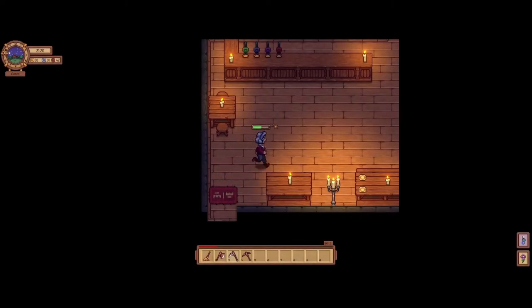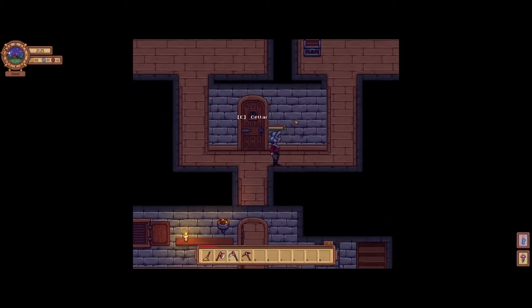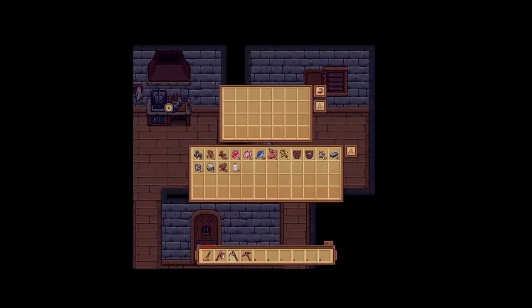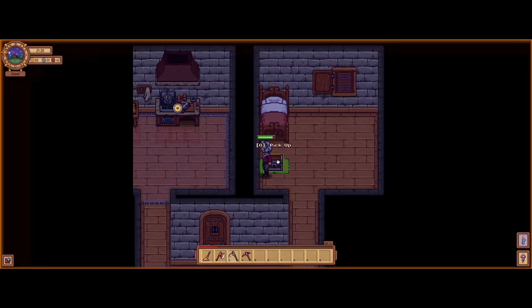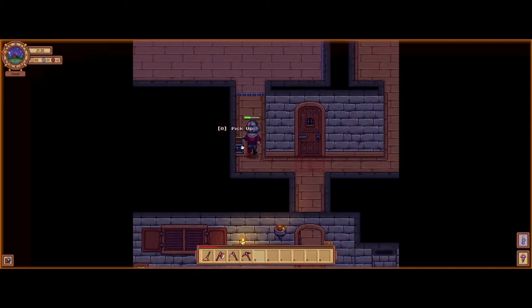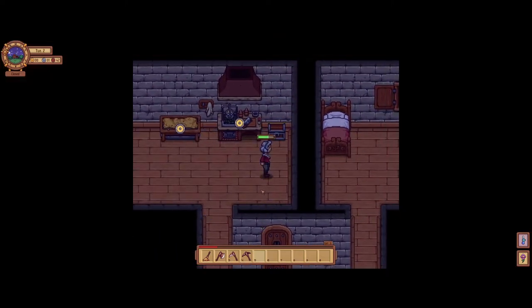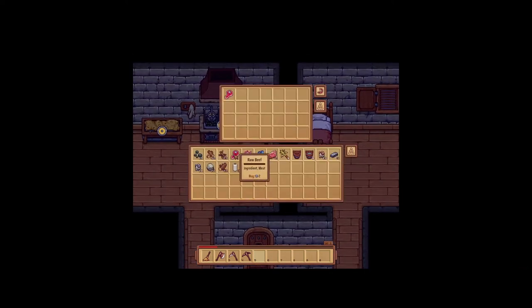I would like to grab a chest to put down in the crafting room to store the food into. This one's empty, so I'll just move it along. Let's move all this in here. We'll keep the buckets on.